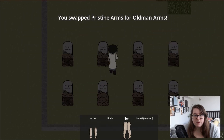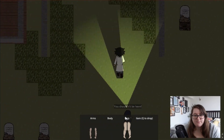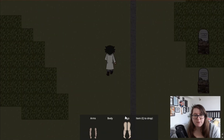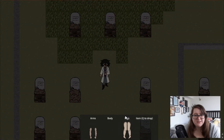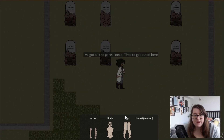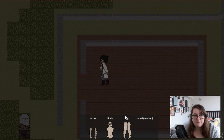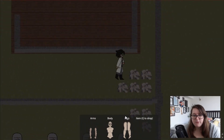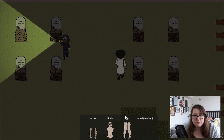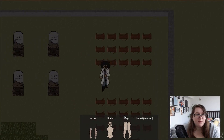I don't want to swap pristine arms for old man arms. Why can't I be here? Graveyard roads are public spaces. Old man body, okay. So I need to get out of here. How do I get out? It'd be cool if there was an arrow pointing me in the direction of the exit. I'm unsure but I have all the body parts.